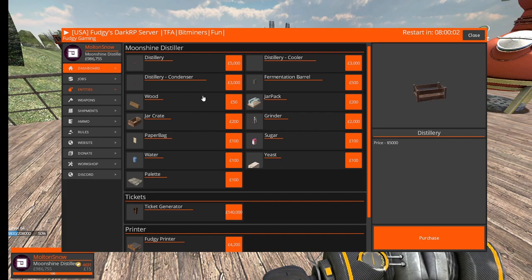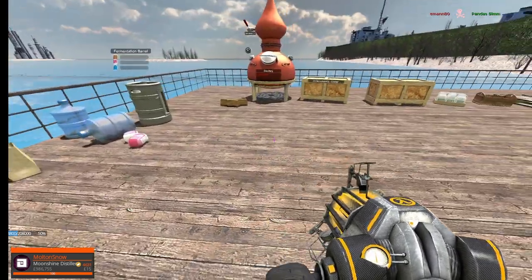The first thing we're going to do is go over the entities you can spawn as a moonshine distiller. Those would be a distillery, a distillery cooler, a distillery condenser, a fermentation barrel, wood, jar pack, jar crate, grinder, paper bag, sugar, water, yeast, and a pallet.